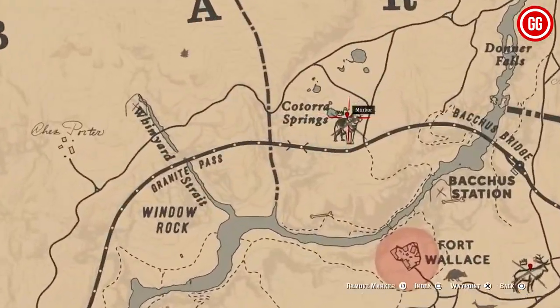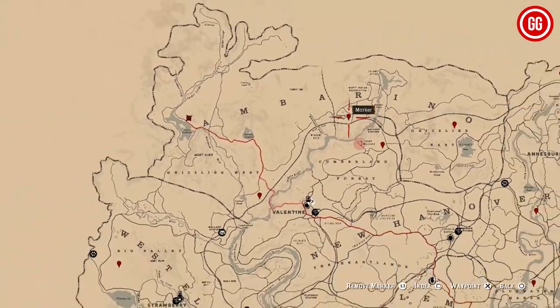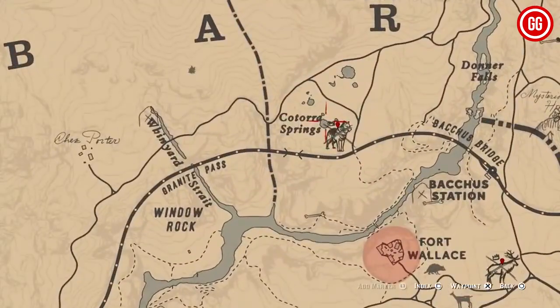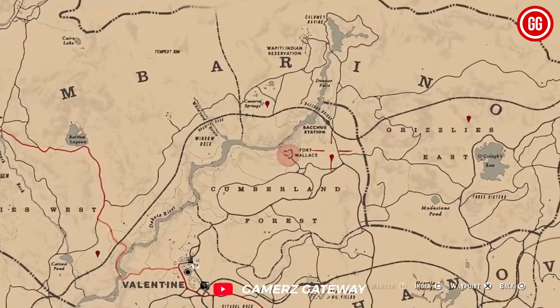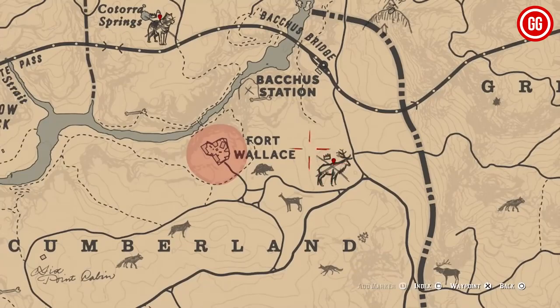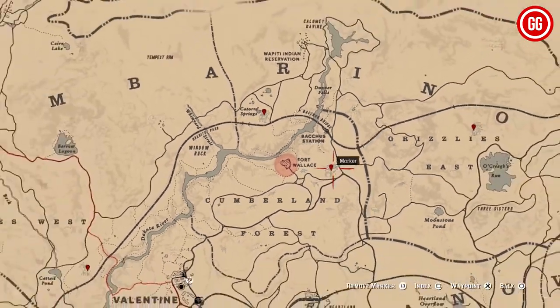We're starting in the top left corner of the map, just by the A in Amberino. Here you'll find the white bison — quite the catch if you're looking for that majestic beast. Moving on, we're heading down to find the legendary wolf, located between the A and R below Ketel Pond in Ketora Springs.